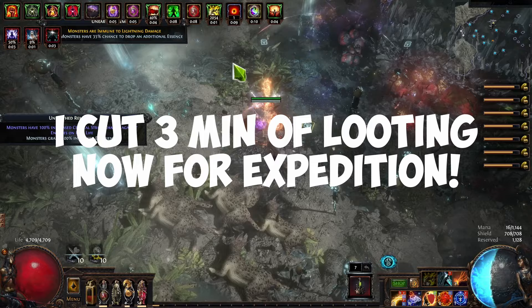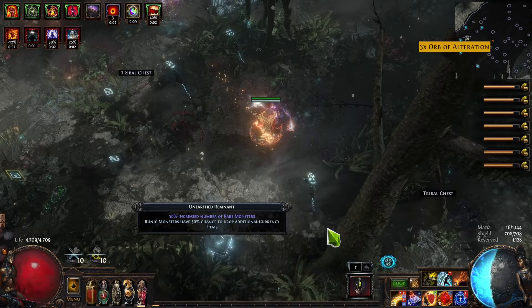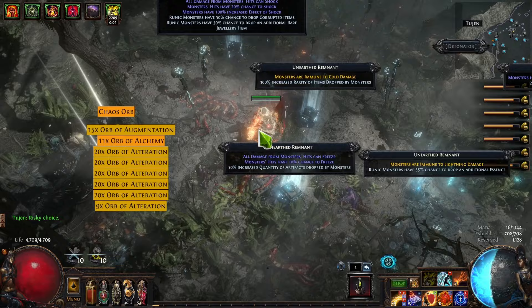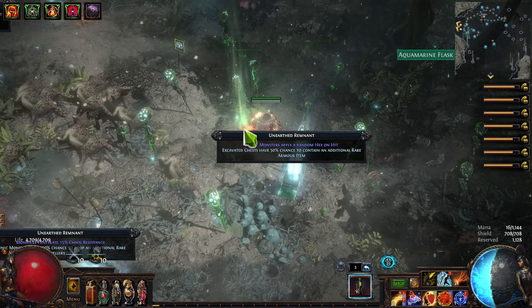I cut out about three minutes of looting. I wanted to show the expedition — I went and grabbed all the altars that gave quantity before doing this. Make sure you clear out stragglers first, otherwise you'll die to minus res and the nasty effects. For expedition mods, avoid immune to fire and 100% chance to avoid ailments — those are the two main ones we cannot deal with.